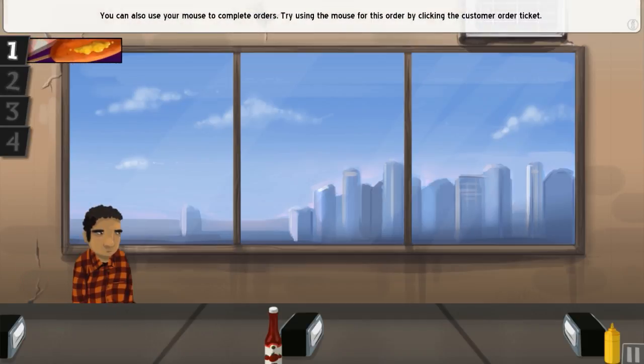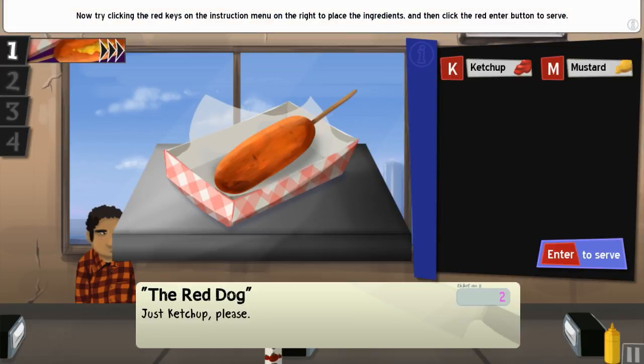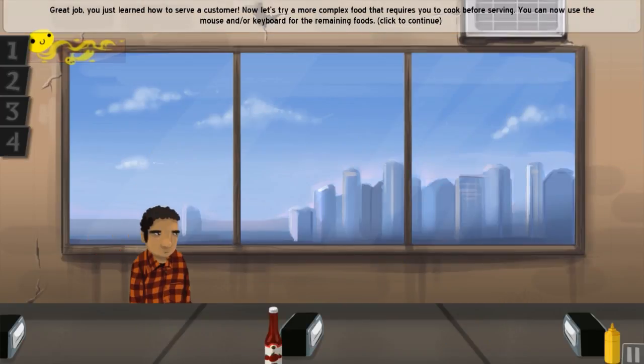You can also use your mouse to complete orders — try using the mouse for this order by clicking the customer order ticket. I've tried doing this and it's terrible. Now try clicking the red keys on the instruction menu on the right to place the ingredients, then click the red Enter button to serve.